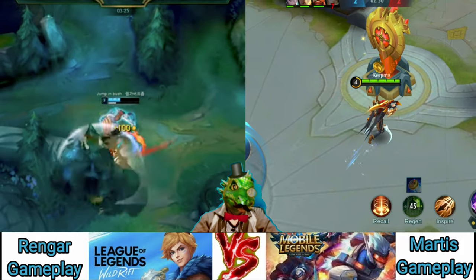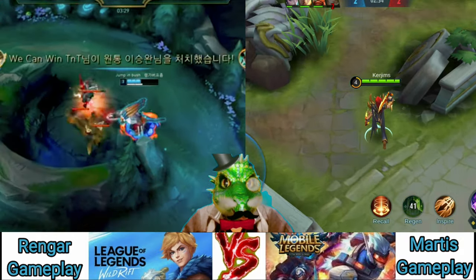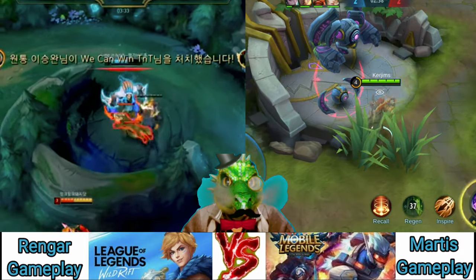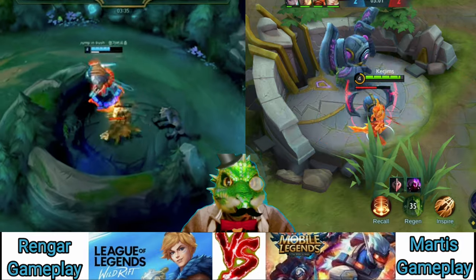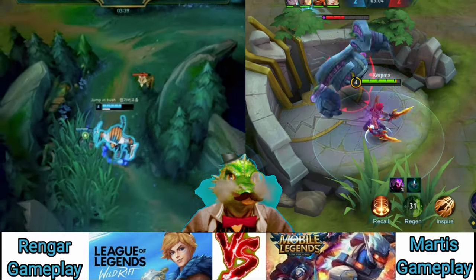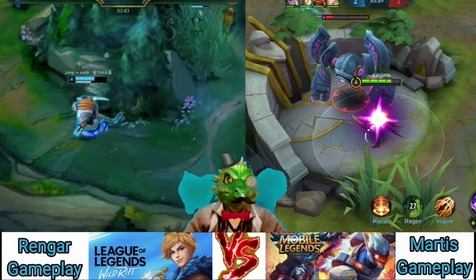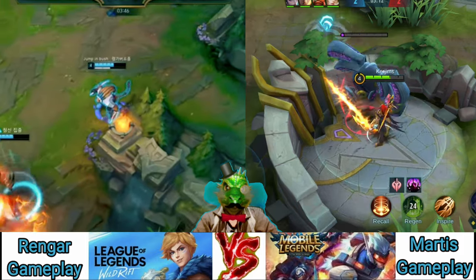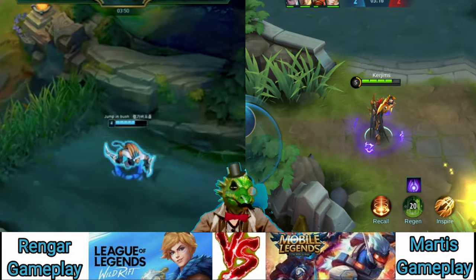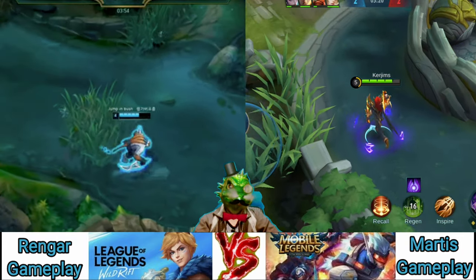When considering your empowered abilities, Savagery isn't always the right option. Choosing the correct skill can be the difference between securing a kill or going home empty-handed. Empowering Battle Roar could have allowed Rengar to ignore CC and stick to his target for first blood. Thrill of the Hunt lasts significantly longer than it used to, so you can use it to scout out an area and get a sense of where everyone is hiding instead of jumping on the first target you see. When you're sure that your target is isolated, go in for the kill.